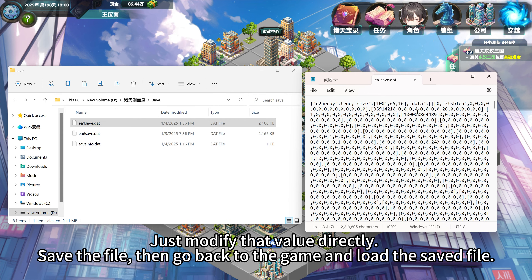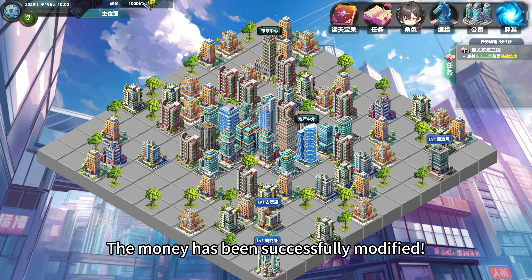Just modify that value directly, save the file, then go back to the game and load the saved file. The money has been successfully modified.